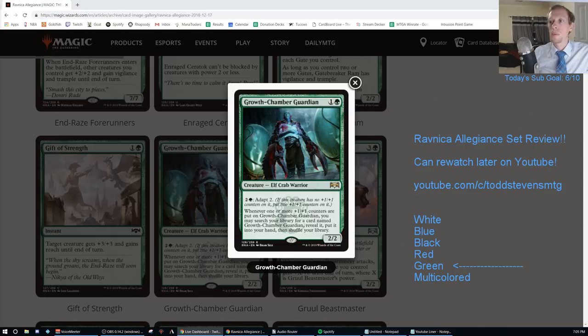Whenever you put the counters on it in any form or fashion, not necessarily just by adapting. If you play a green-white deck with Ajani, Adversary of Tyrants - Ajani's +1 puts a counter on your Growth Chamber Guardian to go find another one, and Ajani's -2 can put the Guardian back into play since it's a two-drop. You can find it with Militia Bugler, give it Riot with different things, and Hadana's Climb works really well with it too.